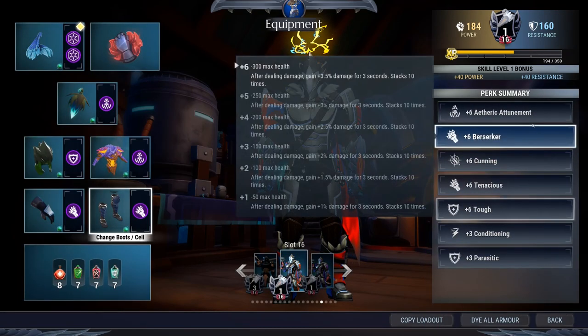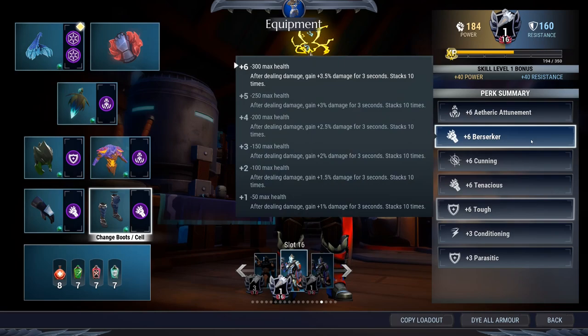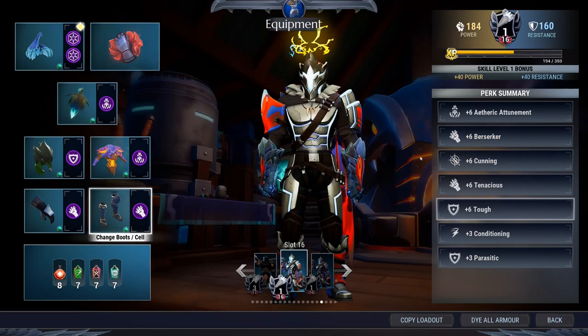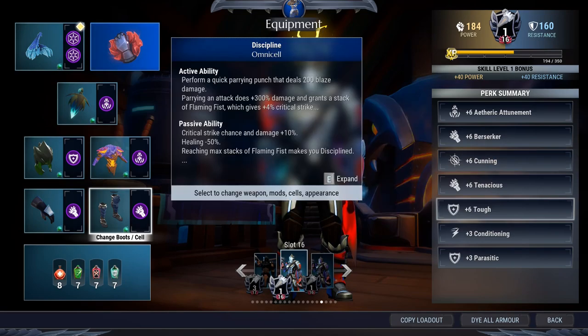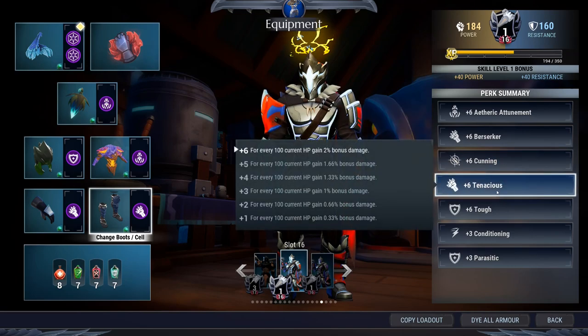Overall, here are the perks this build gives you: plus six Etheric Attunement for faster lantern recharges; plus six Berserker for bonus damage every time you hit the behemoth; Cunning, which pairs well with the Discipline Omni Cell giving you a total of 20% critical strike chance and 40% boosted critical strike damage — that's where it gets crazy.